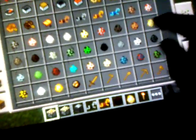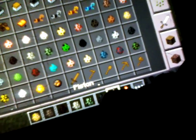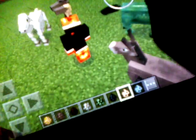Let me show you the new spawn eggs now. As I already showed you, there's the horse, and there's also a donkey, a mule, a skeleton horse, a zombie horse. There's also a spawn egg for a wither skeleton now, and something called a husk, and a stray.